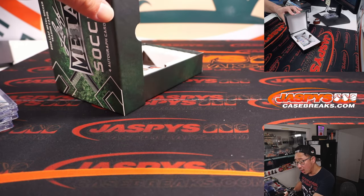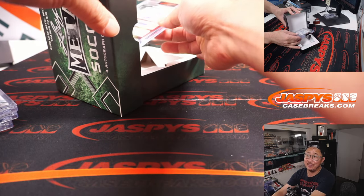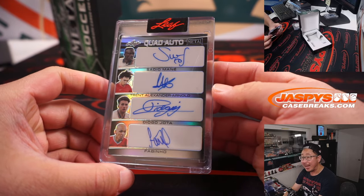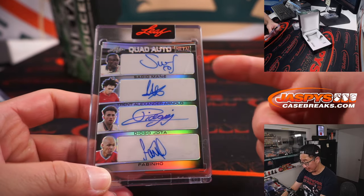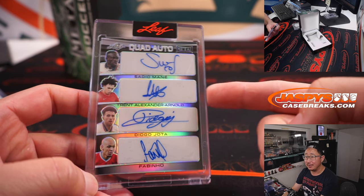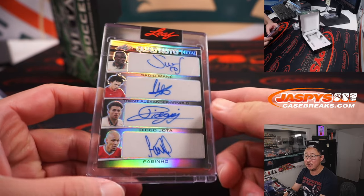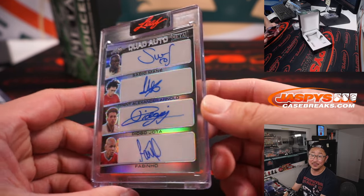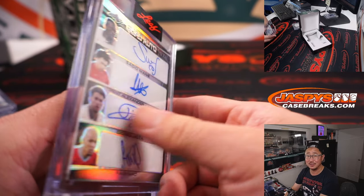And a quad-auto! Wow. This is the potential of this Leaf Metal Soccer, ladies and gentlemen — a quad-autograph, and all Liverpool players. Four out of six. Sadio Mane, former Liverpool player; Trent Alexander-Arnold, current; Diogo Jota as well; and Fabinho down there as well. That's awesome. Just one away from a train whistle, but still really cool.